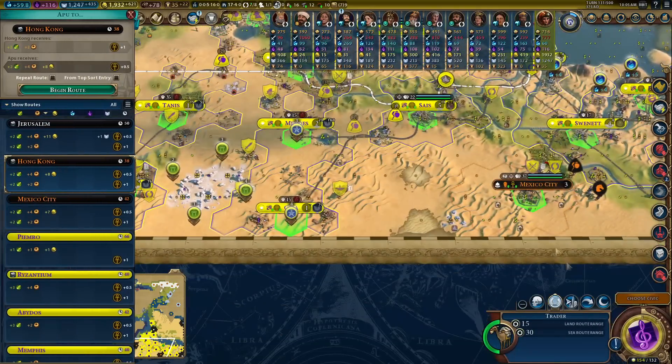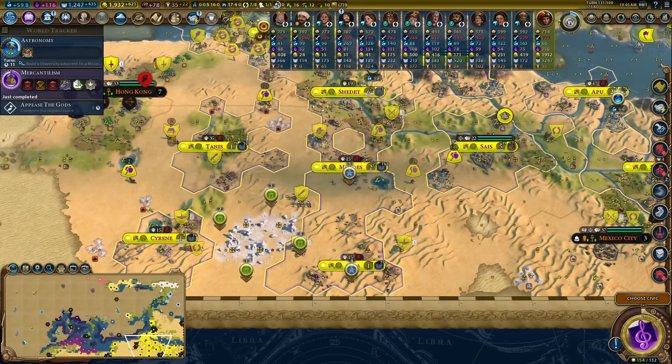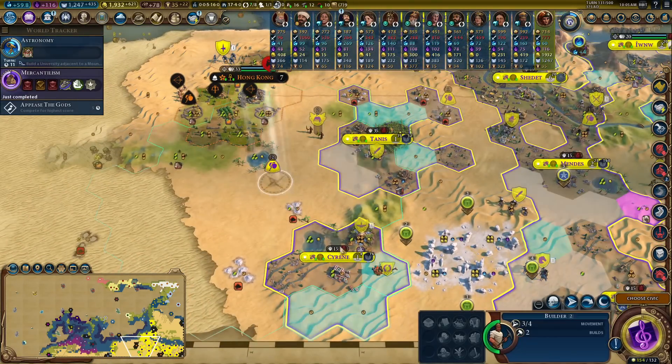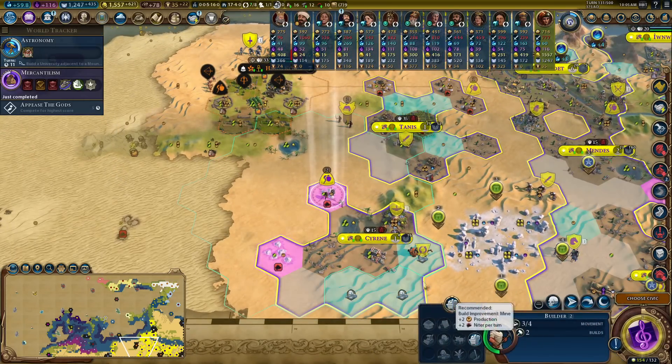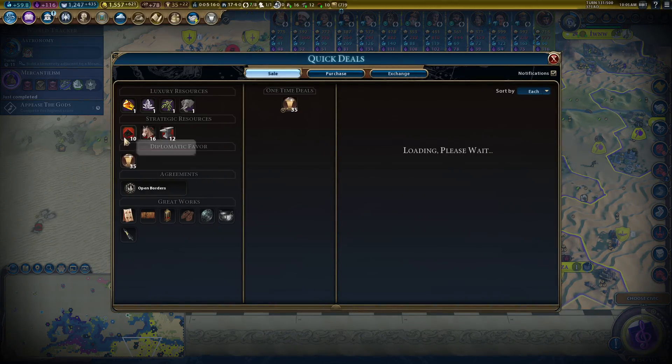I'm just sending my traders now to my terrible little desert cities to try and get these to grow a little bit. I've also got what could only be described as an unholy amount of niter in my empire - I am digging up so much from the ground right now. It's the new bankrolling thing; people are kind of growing a little bit tired of horses, and I am too, but niter - oh boy.